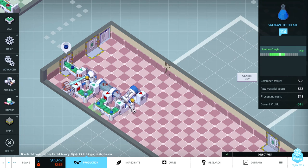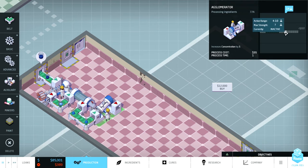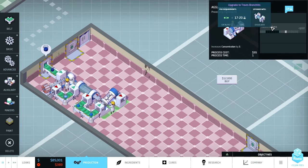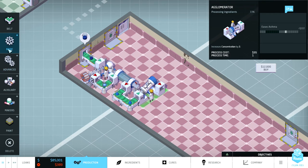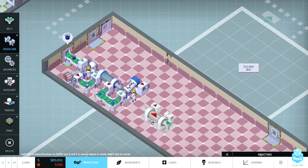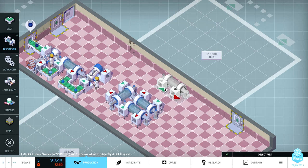Let's ease some asthma. I've got a static gain distillate. We'd upgrade it to treat bronchitis if we had the catalyst ingredient. So that's one, two, three, four steps — we need an ionizer and dissolver. Actually, it's going to be cheaper to just use four dissolvers. Dissolvers are especially good because they can use a chain.